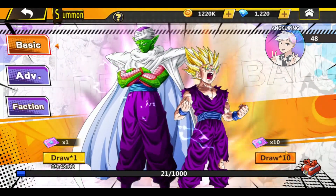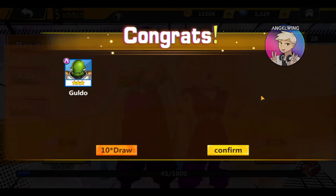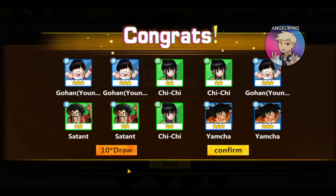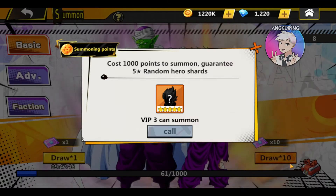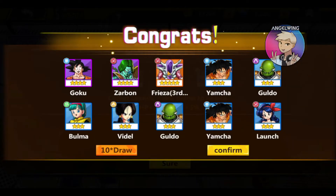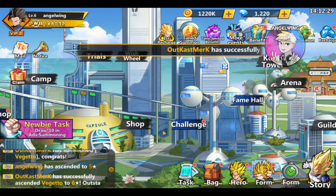40 basic summons — I'm gonna do it. Only three star characters, really? Oh my god. I thought we're gonna get something good, but no. Usually I'm good at the advancement. Yeah! I got one, at least. One. From faction, you pick whatever you like.